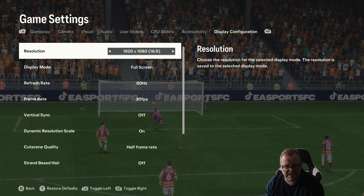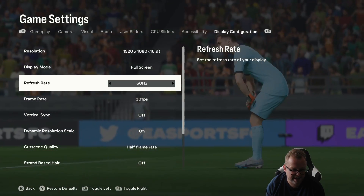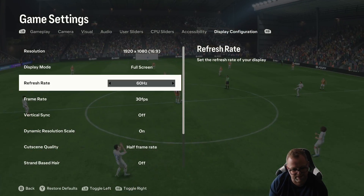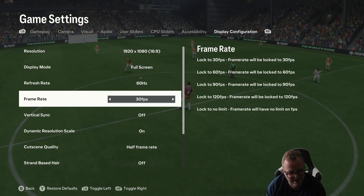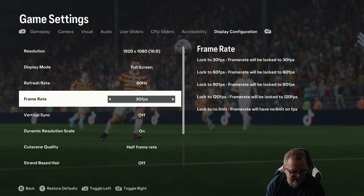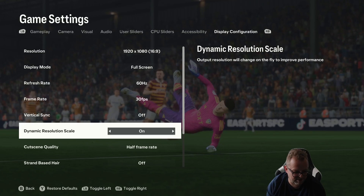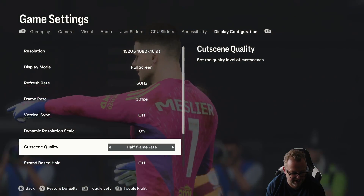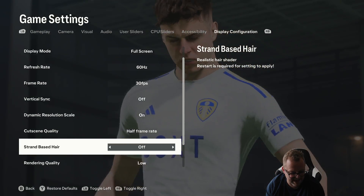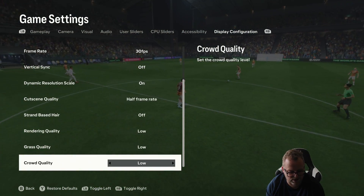Here is my display configuration: 1080 resolution, full screen, refresh rate of 60Hz. I've locked the frame rate to 30 to try and give the CPU and graphics card less to do. Vertical sync I've switched off. Dynamic resolution scale I've switched on. Cut scene quality set to half frame rate. Strand based hair: off. All the rendering quality, grass quality, and crowd quality are at low.